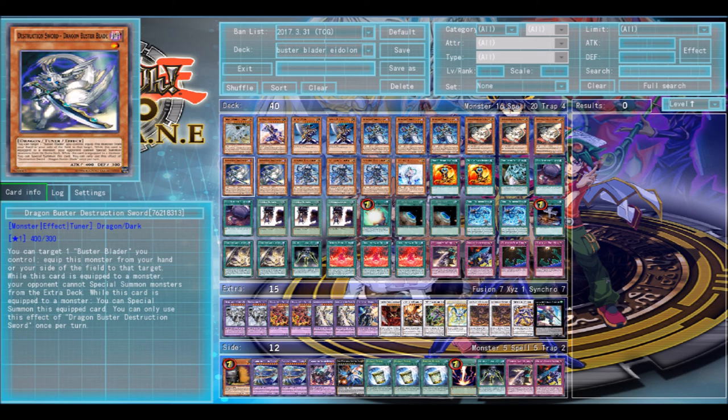The side deck is a weird topic — I don't really think I'm gonna talk about it. You can play Maxx C if you want, you can play Raigeki if you want, but I ended up not needing them. So yeah, guys, this was my Buster Blader Eidolon Blue Eyes deck. I don't even know if I can call it Blue Eyes — I'm just running Sage and Dragon Spirit of White. But at the end of the day, if I don't call it Blue Eyes, people are gonna ask why I'm running Blue Eyes. This might be one of the last Eidolon decks I'm doing for a while — maybe another Shaddoll build, and that's it for now. I think that's all for this video. This was Nistro — see you guys later.